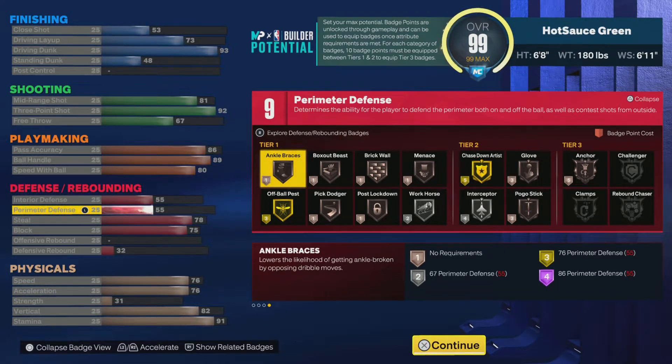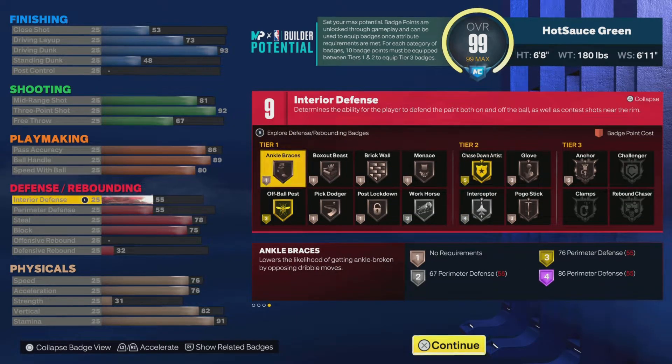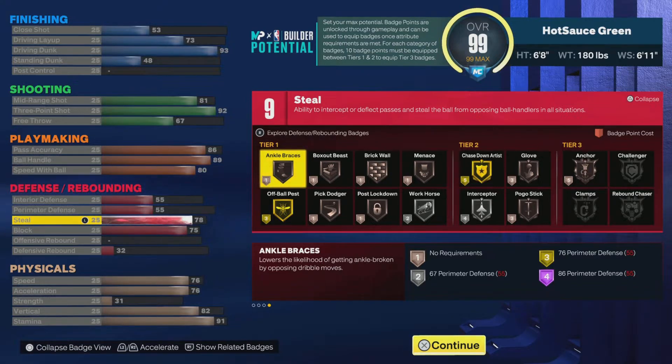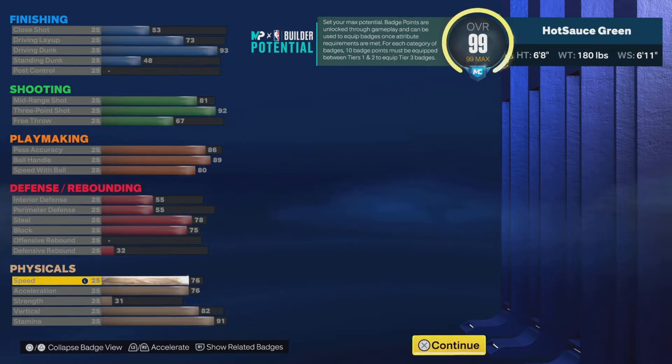Now I know y'all are going to come at me in the comments because the defense is looking tough. I'm going to tell y'all — this is the only build where I have this low of defense, but in order to do all these great things you gotta sacrifice something. He's low on interior and perimeter defense, but I put his steal at a decent amount. The block is at 75, which unlocks Gold Chase Down Artist, so even with low interior he should still be able to run in and get a block. With the gym rat badge bumping these up to 80, and the speed, I feel like you should be decent on the perimeter — you're just going to have to put your hands up.